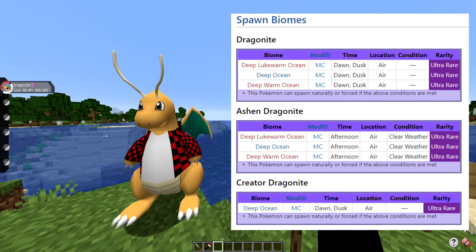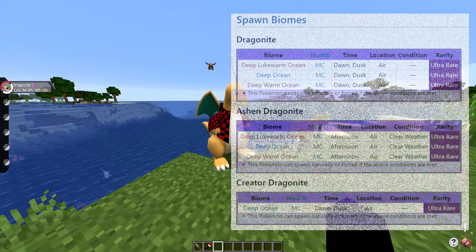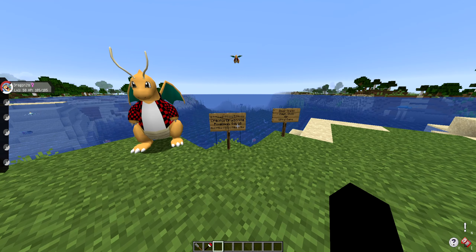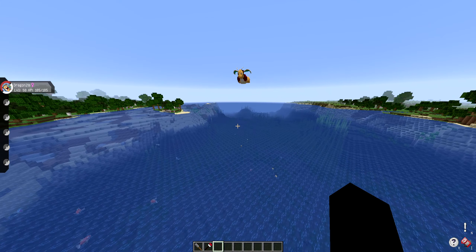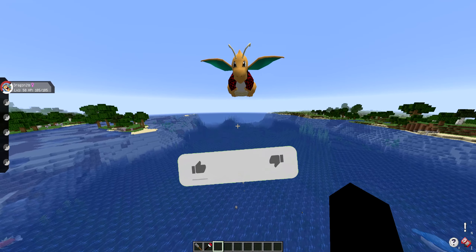Back in the day in Pixelmon, they had to spawn on land in the deep ocean biome, which was literally an impossible feat unless you built a landmass on deep ocean. But now they spawn in the air, which is a good thing. And if you're wondering what they will look like when they spawn in the air, it will literally look like this. You can see we are in a deep ocean biome right now, and this is what it will look like.